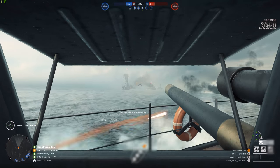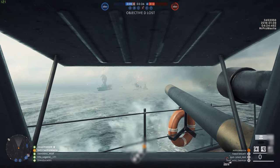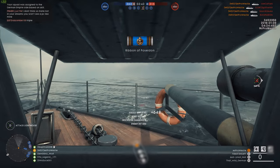On the Heligoland Bight map, the flag capture zones are large enough that you can use the destroyers to capture them if you want to. But be careful getting too close to the shoreline — assault players and their rocket guns will be firing at you.